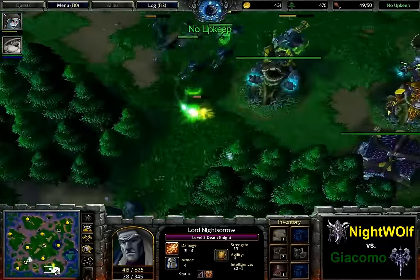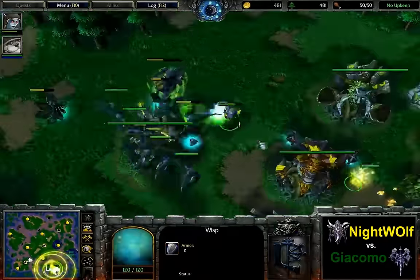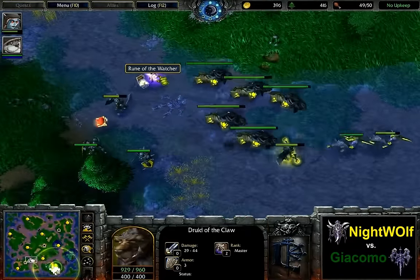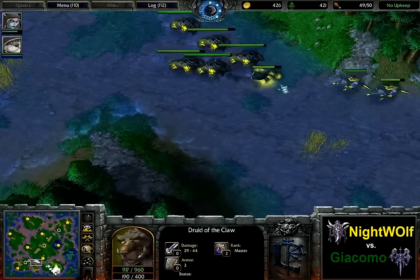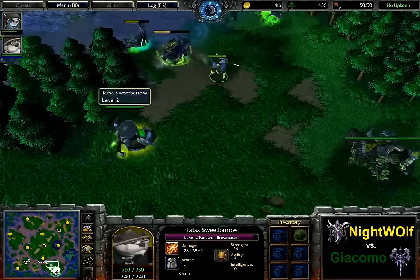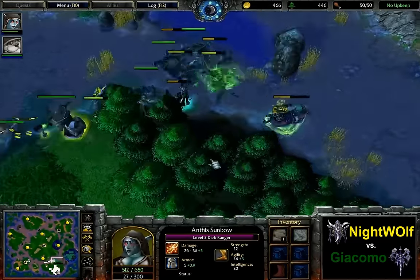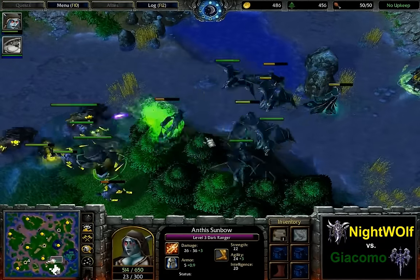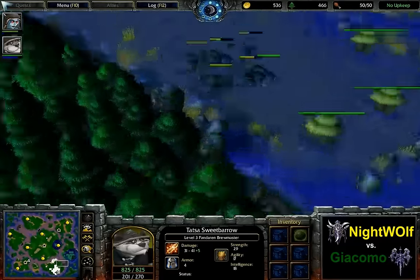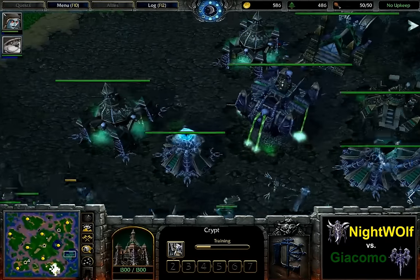One Wisp gets detonated, the other one doesn't. Third one is going to reach the Moonwell in time. Panda being staffed again — still not level 3, even though he creeps the Goblin Merchant here and finds a Pendant of Energy, but leaves the items. Just wants to head back to ensure his main base's survival. Taking a quick look at Nightwolf's Lumber Resources — it's more than 400, so this tells us that this harassment hasn't been too successful. Panda finally level 3, thanks to another killed Gargoyle.